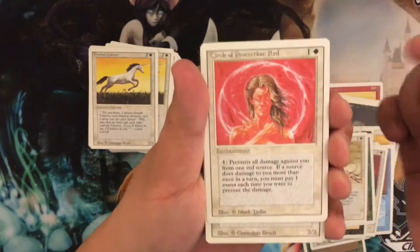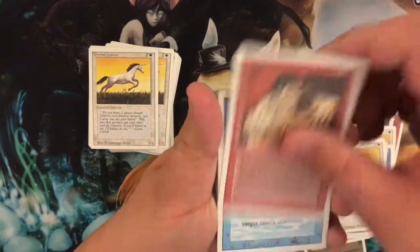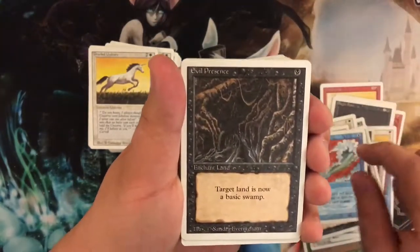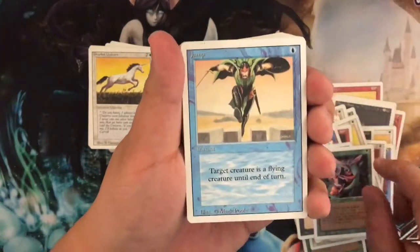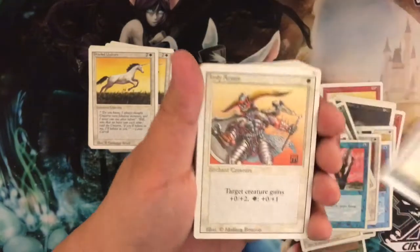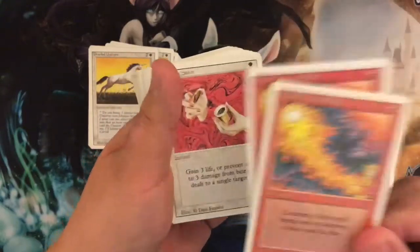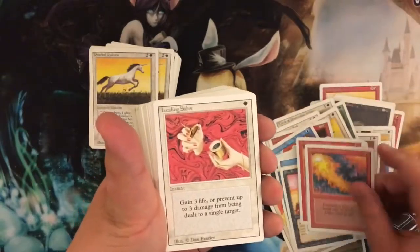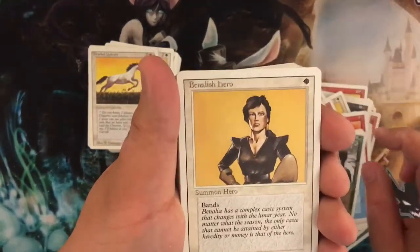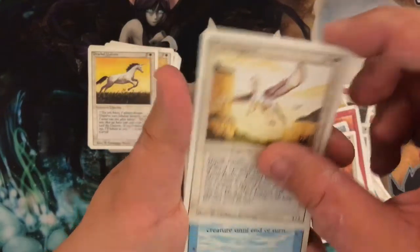So it looks like they were all printed in the color white. We have a Pearl Unicorn, Gray Ogre, Psychic Venom, Weakness, Blue Elemental Blast — I've seen that before — Evil Presence, Scryb Sprites, Jump, Guardian Angel, Flight, Holy Armor. Look, a Red Elemental Blast — these can be played in Legacy, so that's cool.